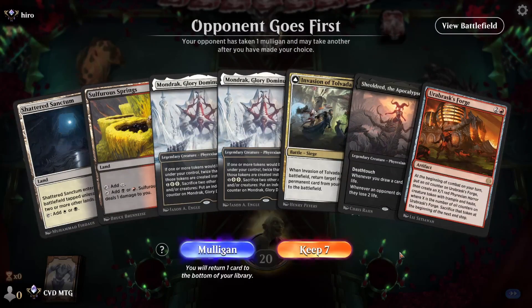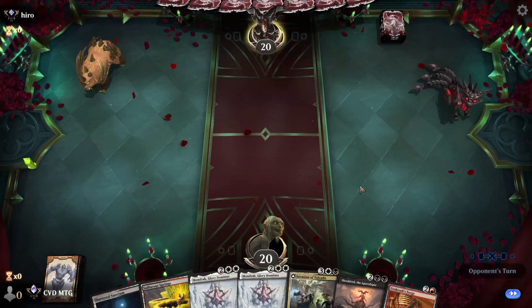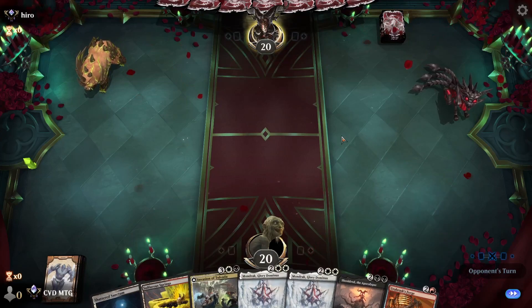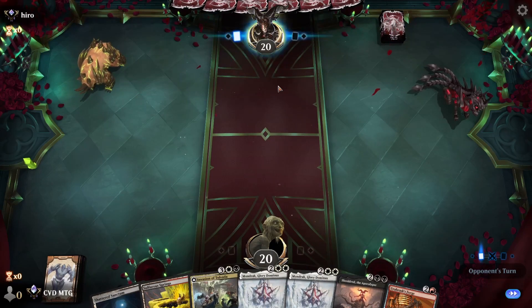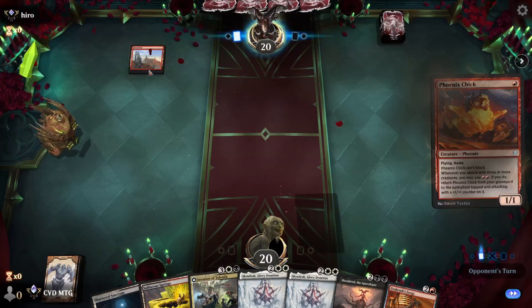Next game. I don't really think this hand is keepable but we're going to try it out. It's going to be really slow on the draw — if the opponent's playing any sort of aggressive strategy, we're going to get whacked. And there's a Phoenix — yep.